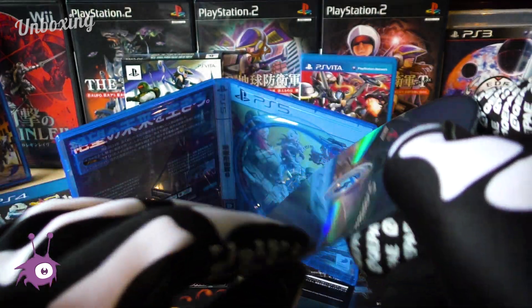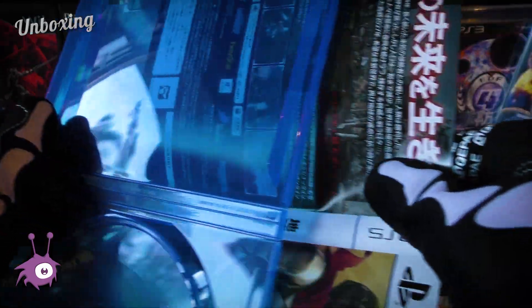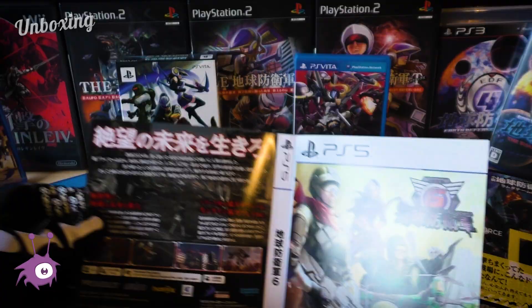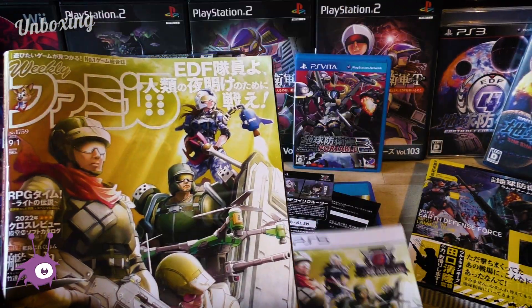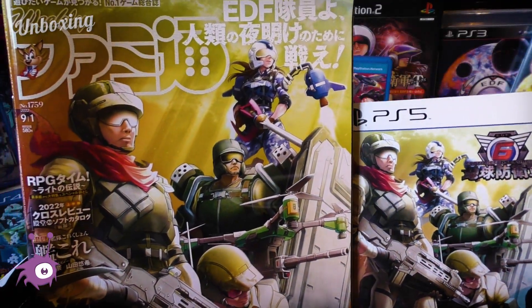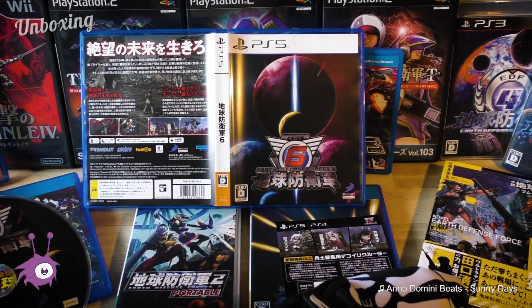And a shiny backside. Oh, and the cover is reversible again so let's check it out. It seems to be the same artwork that was on the cover of Famitsu magazine from around the game's release date, made by Dan Yoshi who did several illustrations for the series over the years. Nice. Let's put it back. And that's pretty much it.